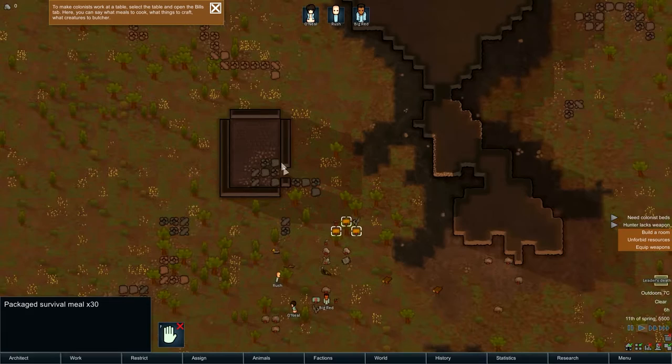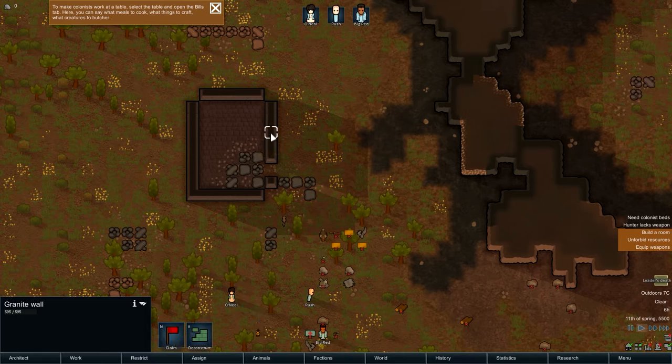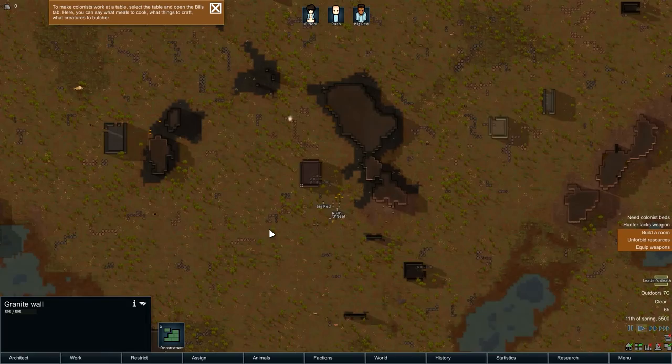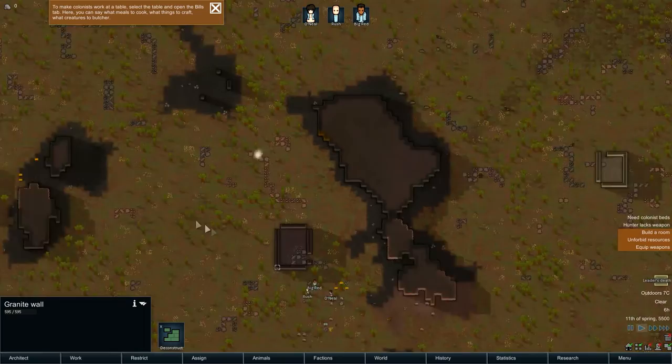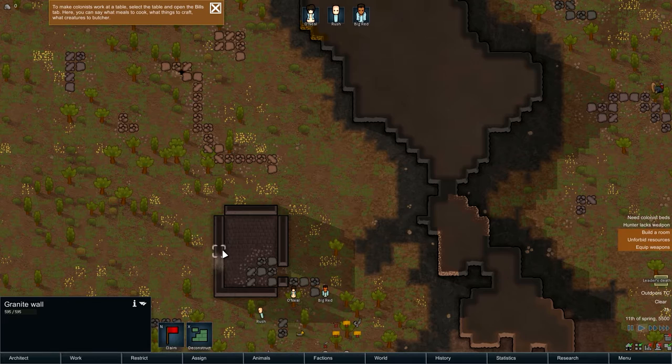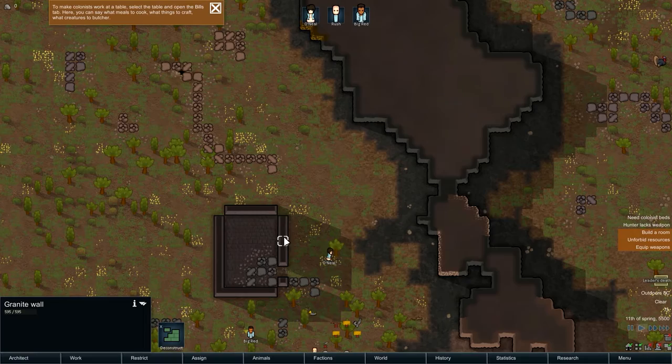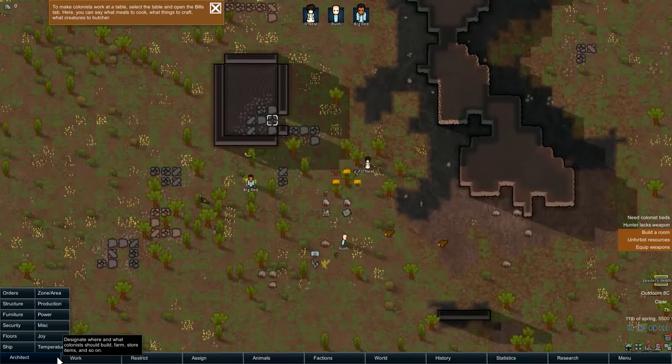First things first, you're going to want to get shelter in this game — that's going to be the key to your party's survival. What I'm doing right now is there are just random buildings we can see. We are actually blessed with a few random buildings here that we can probably just take up and use immediately. I'm just going to claim this one right away. I want to make sure we get some shelter and then we're going to keep moving. I haven't played much farther beyond trying to obtain shelter, so we will see how this all goes.